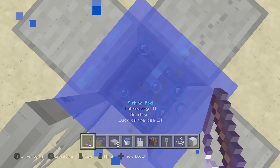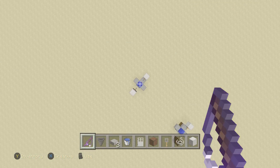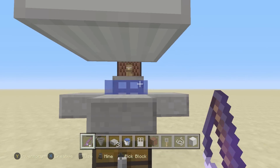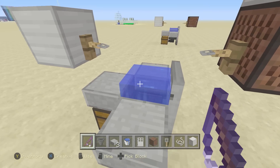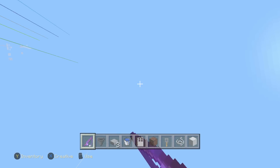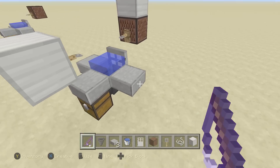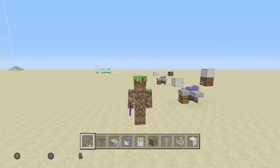Make sure that this water source right here has direct sky access going all the way up to the sky limit. The reason being, you want rain to be able to hit this water — that will give you a 40% increase in the amount of drops that you get when it's raining and when the water drops hit this water source. So don't put any glass or anything above this, just have a hole going all the way up to sky limit. Don't build it where it doesn't rain, like the desert or the mesa.